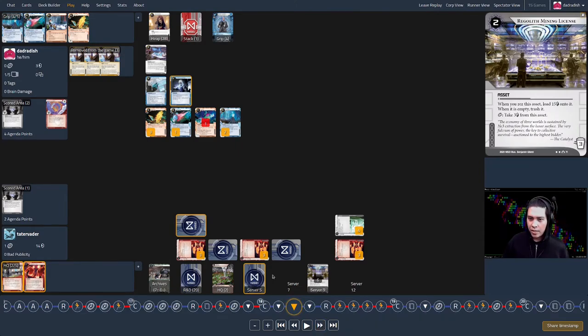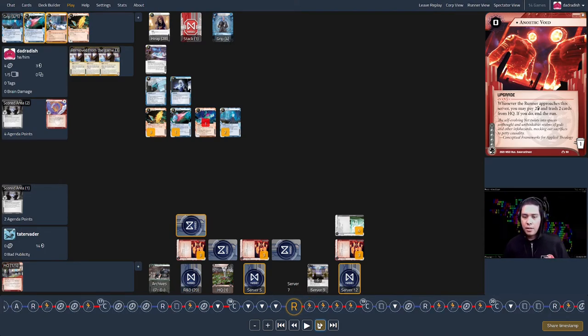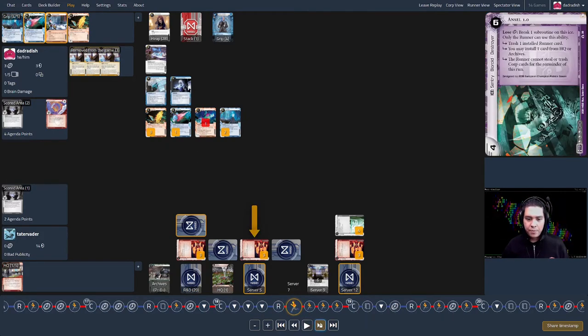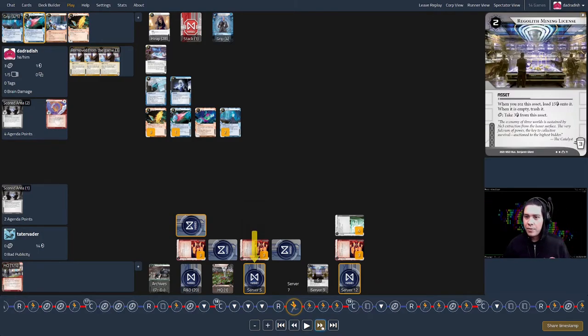Corp turn eighteen: they put a Tithe over the Karuna and a Regolith under it — interesting to see returning to some of these older servers. An Analytic Void goes in server twelve — it ends up playing an interesting role as the game closes out. My turn eighteen: I feel like I have to check server five, and I can afford it using a Leech counter for a two-cost break. I check it — it's Regolith. I don't have the money to trash it.